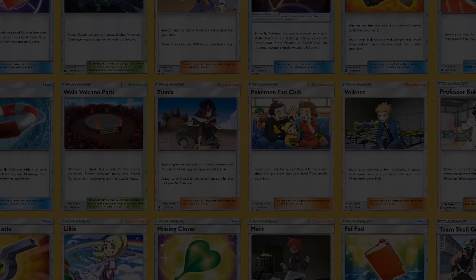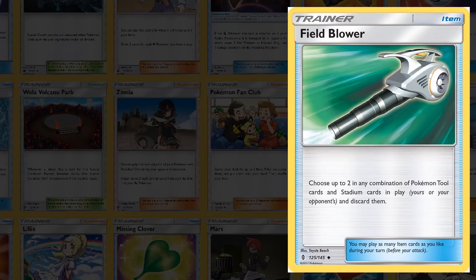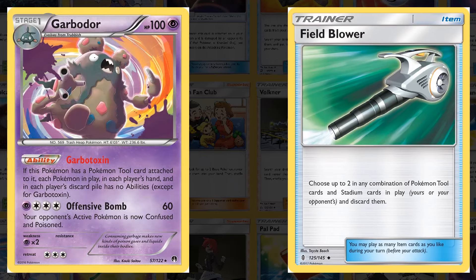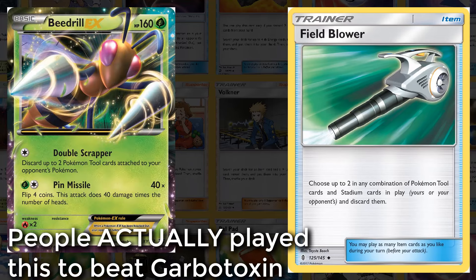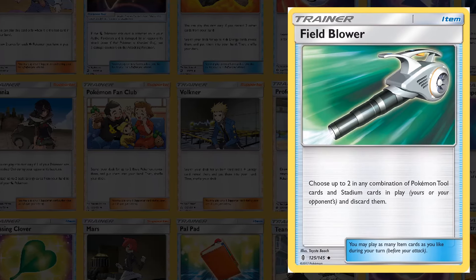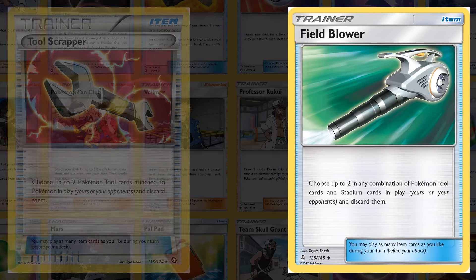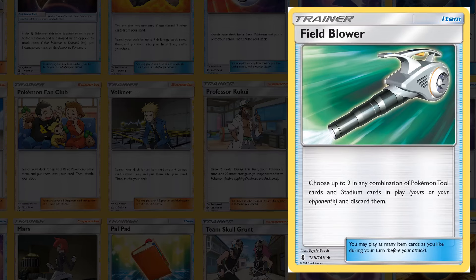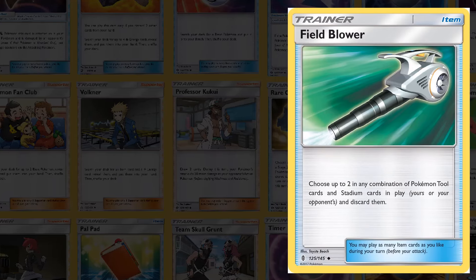Up there with Choice Band as one of the most powerful items of the Sun and Moon era is Field Blower, which allowed you to choose up to two combinations of tool and stadium cards in play — both yours and your opponents — and discard them. To understand why this card is so good, you have to understand Garbodor from Breakpoint, which would lock the abilities of Pokemon in play if it had a tool card attached. The only way to remove tool cards was to use Field Blower, which was immediately put into so many decks for its ability to swing Garbodor's ability lock off and get the game back. It also acted as a better stadium bump than cards like Tool Scrapper before it. This card saw play as long as Garbodor saw play — pretty much until 2018 rotation — and cannot be understated in how good it was, even for just a Field Blower.